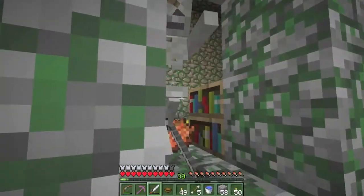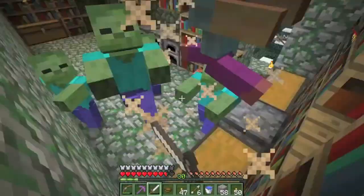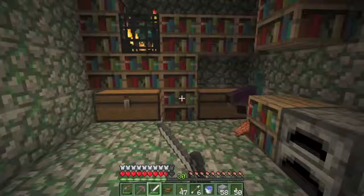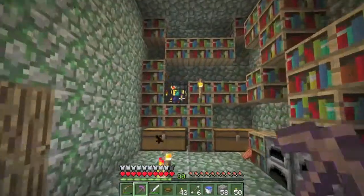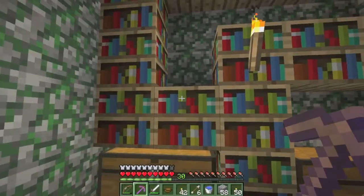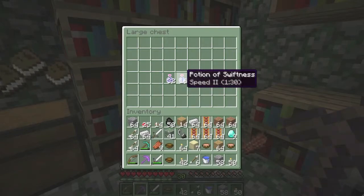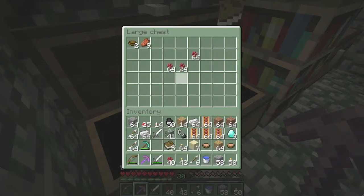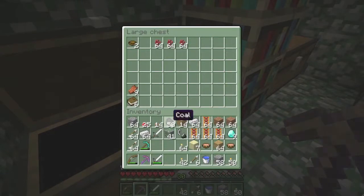Whoa, where did that skeleton come from? That was crazy. Oh yes - swiftness! You know how much I like swiftness. Two full stacks, three full stacks - potions, anyone? We'll put the books away for now because you don't bring the obsidian. Put the rails away.